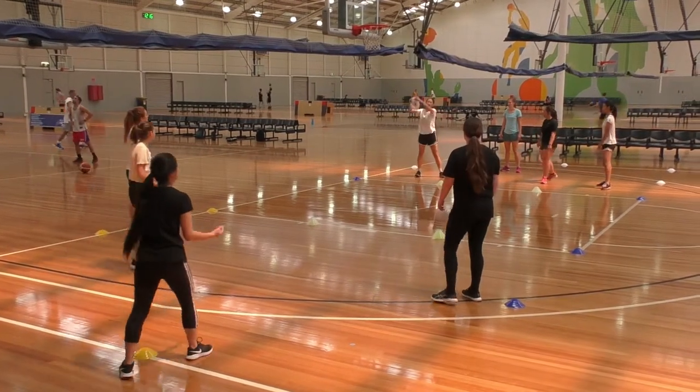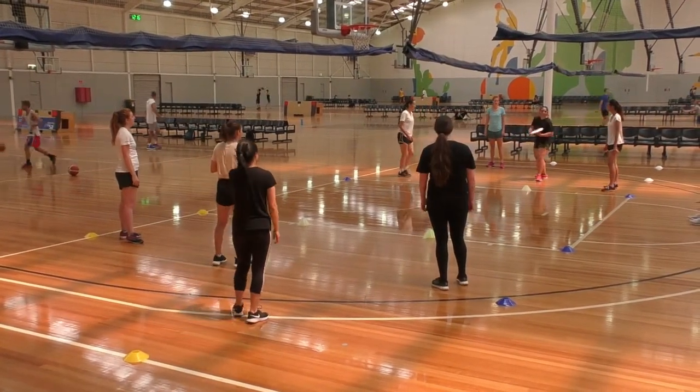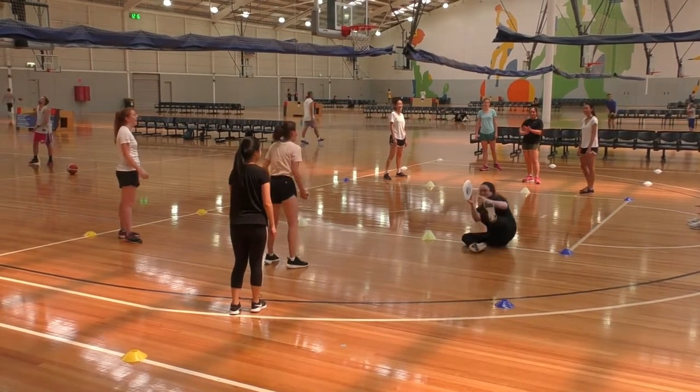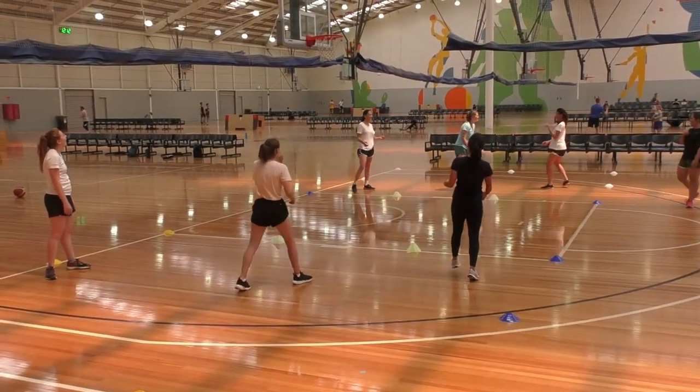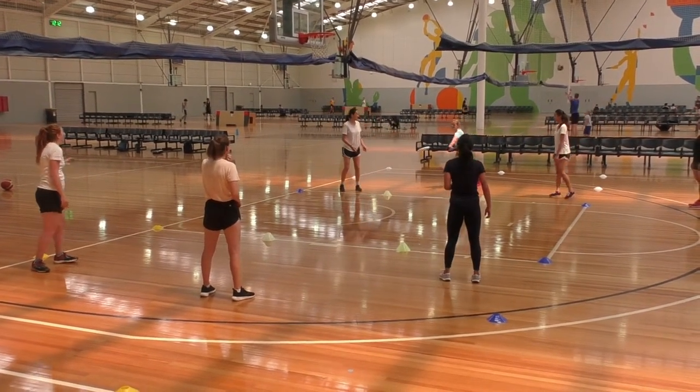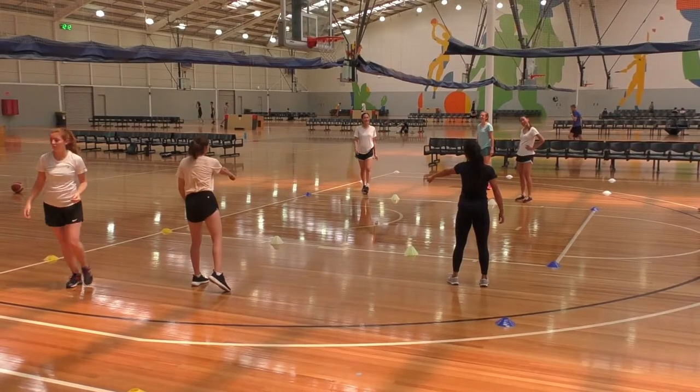The throwing team aims to land the Frisbee on the ground in the other team's area, or to have the other team drop the Frisbee. These scenarios will see them score one point. The Frisbee cannot land or roll out of the court, otherwise the receiving team scores one point.